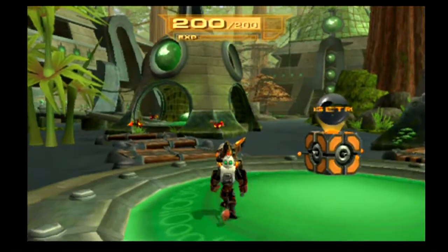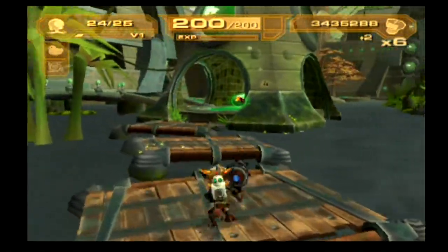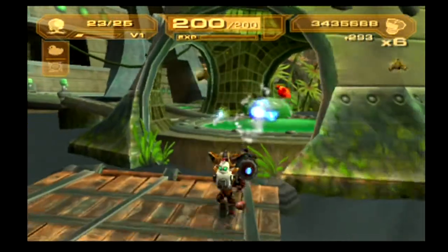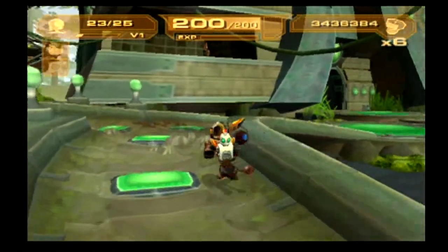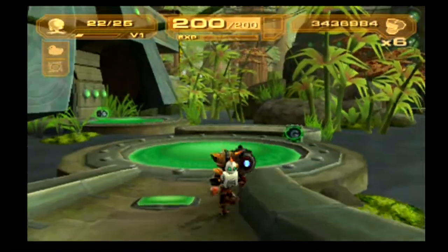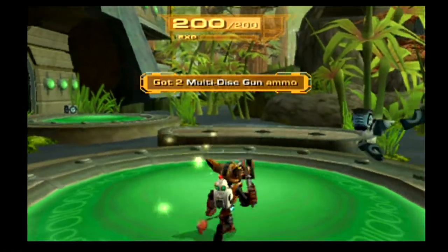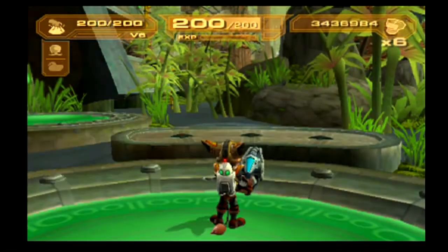Okay, so to demonstrate the Rhino — it'll automatically lock on targets and then once you press circle it'll release a few missiles to hit its targets. It's not bad, except when it gets to the max level, but I will explain that later so bear with me.